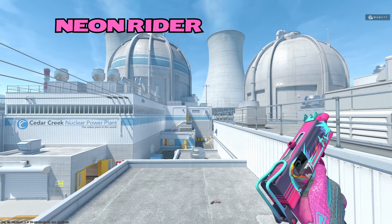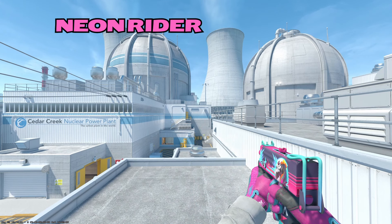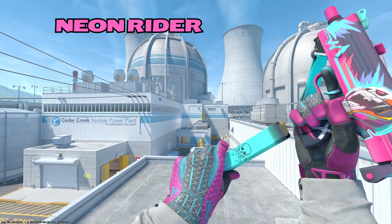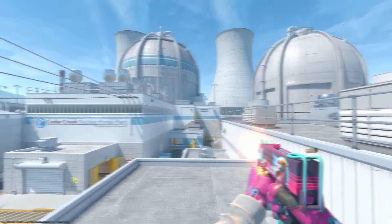Moving on to the MAC-10, up first we have the Neon Rider. I really like this skin, and I'm going to come out and say it — I actually prefer the Neon Rider on the MAC-10 versus the AK. They both look great, they're both great skins, but I love the teal accents on the MAC-10. I think it really complements the pink. You've got a really cool motorcycle rider with his helmet on the front of the skin. Very nice artwork, very vibrant colors. Love the Neon Rider.